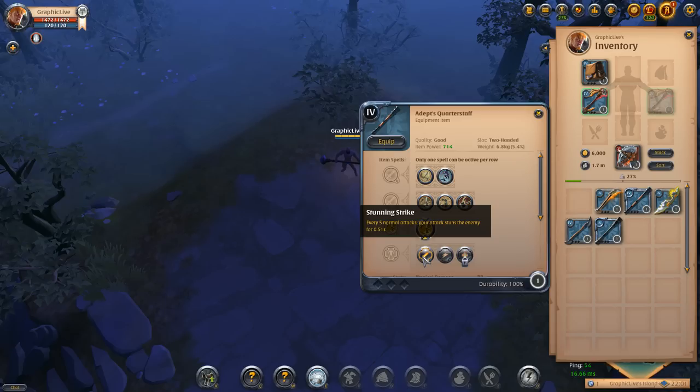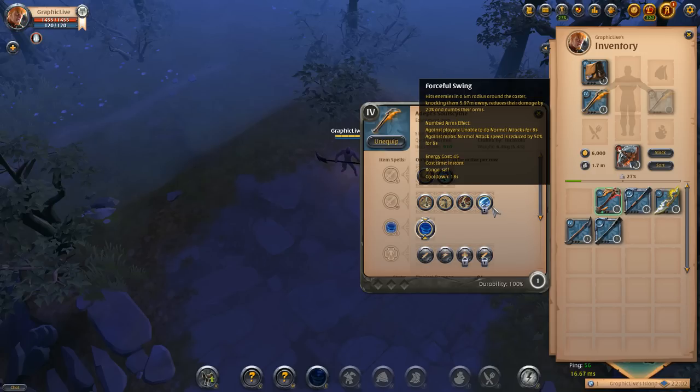We'll skip past the special ability for now and go to the passives. The passives are: stunning strike — every five normal attacks your attack stuns the enemy for 0.51 seconds. Not very long but it adds up if you keep them stun-locked. Then you have energetic — every normal attack you restore three energy. And life leech — every normal attack you restore nine health. Switching to the soul scythe to see the other option, forceful swing hits enemies in a six meter radius around the caster, knocking them six meters away and numbing their arms. Against players, the numbed arm effect makes them unable to do normal attacks for eight seconds — a pretty strong ability in 2v2s or 5v5 hellgates.